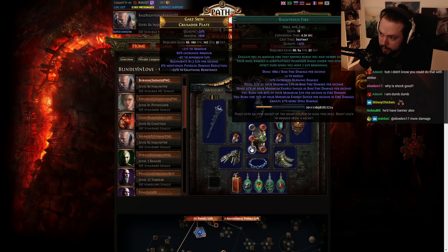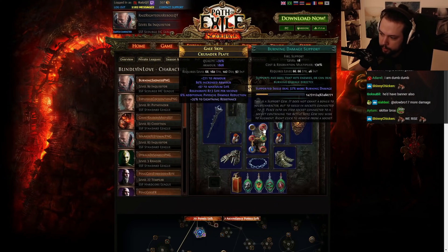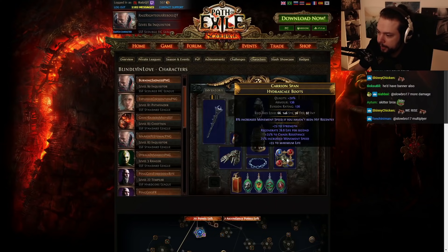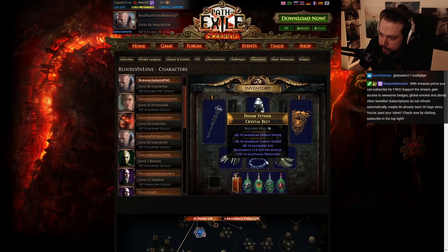Obviously, Righteous Fire is one of those builds that scales through increases to HP and increases to energy shield. You need that flat damage, but you also need gem levels. You can see that these gems are pretty low, so once you start hitting your level 21 gems and start flipping your gems for quality, it ends up being pretty heavy value.